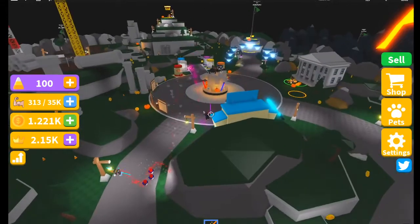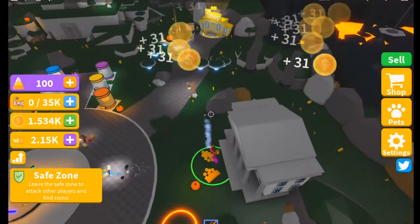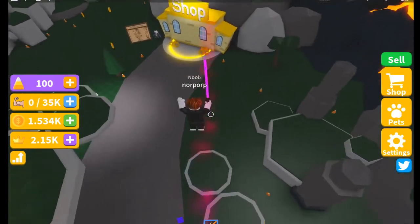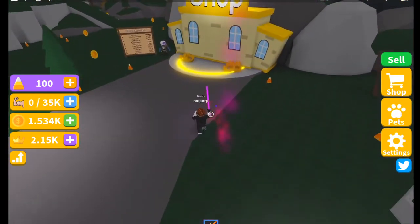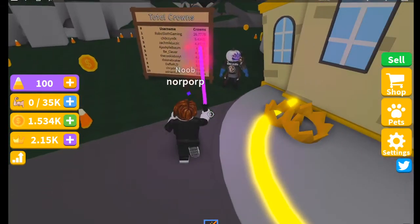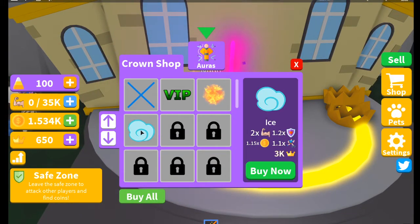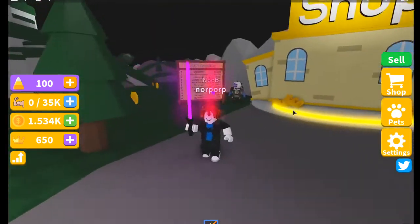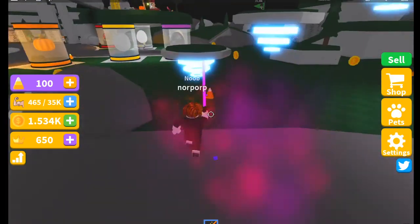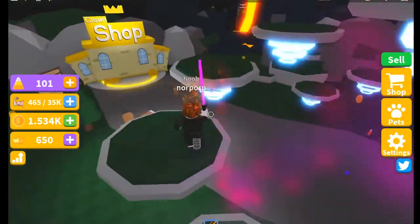Wait, where's the crown shop? Oh, there it is. If I click sell, I'll get teleported over here. If you guys don't know what game this is, you should go try it out — it's called Saber Simulator. Wow, 26 billion, but we have 2,000. That gets you one aura and as you can see there's fire coming out of me. I got a pink lightsaber — well it's not a lightsaber, it's a saber, but I call it a lightsaber. No copyright intended.